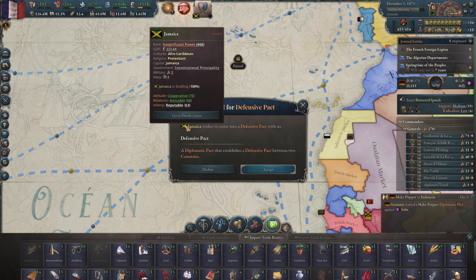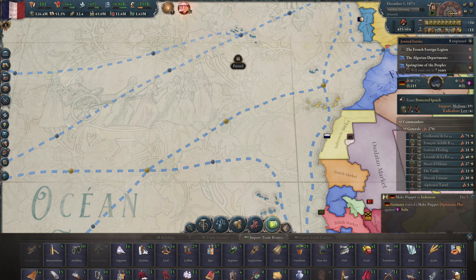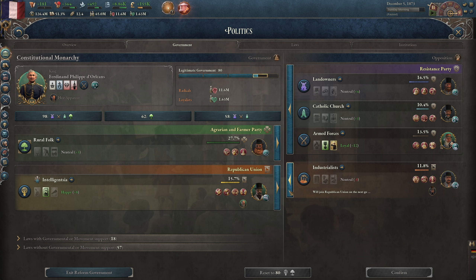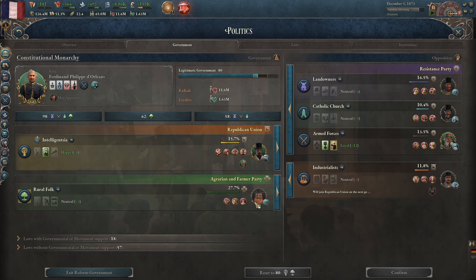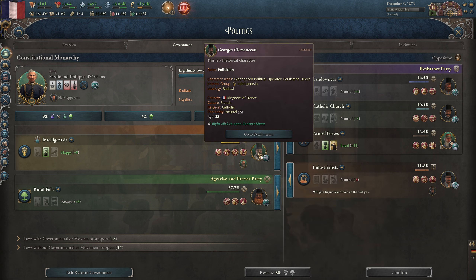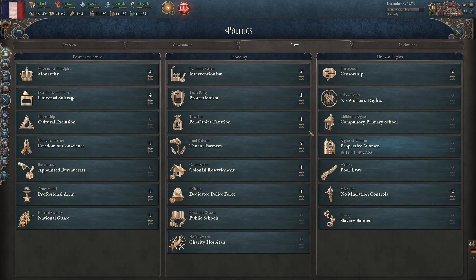Proposal of defensive pact from Jamaica — oh, we just freed them. Sure. Reform government: 80%. I think I'll just keep that. Do you want to put Entuspolis back in? Nope. Ovarian farmer party, you are a radical. That's not good. That's fine, though.